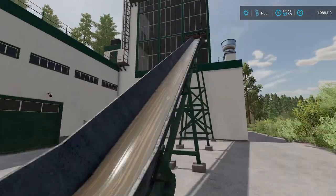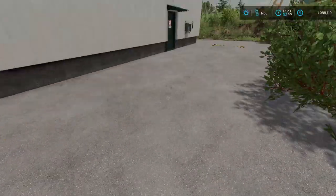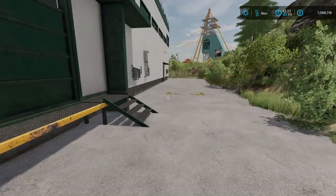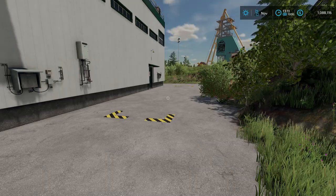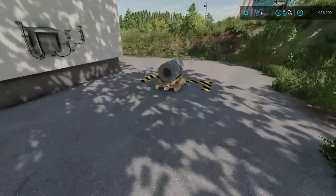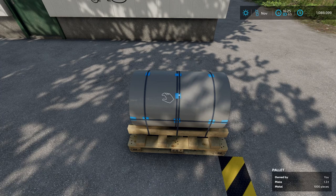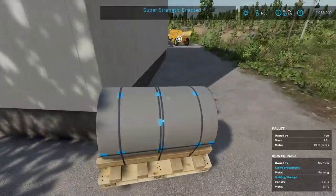Now with the ore loaded, if you want to access the production menu, you can click the building or hit Enter. The furnace is currently making metal. Fast-forwarding to 1,000x speed, we can see it slowly producing more and more until we get a pallet of metal spawning in the yellow area out front. Each pallet holds 1,000 pieces of metal, and it weighs 1.3 tons, so you'll need a forklift to move it — or you can use super strength if that's enabled.